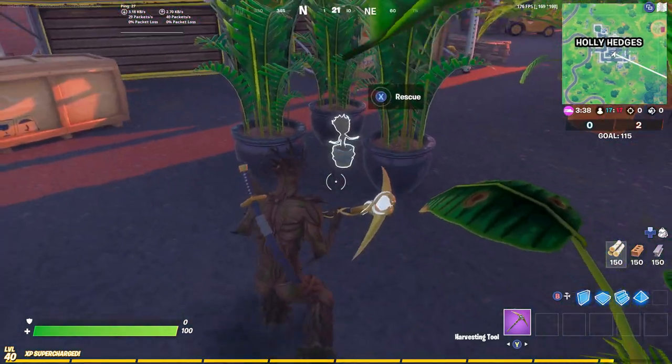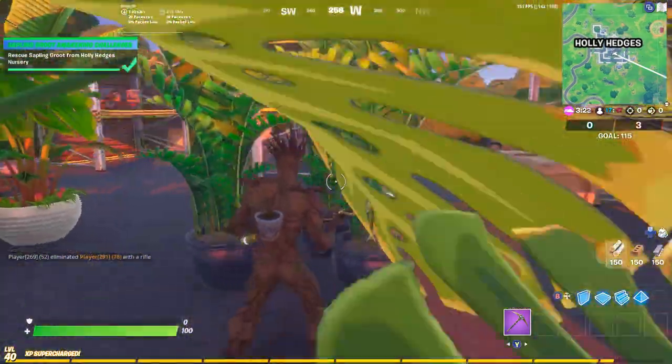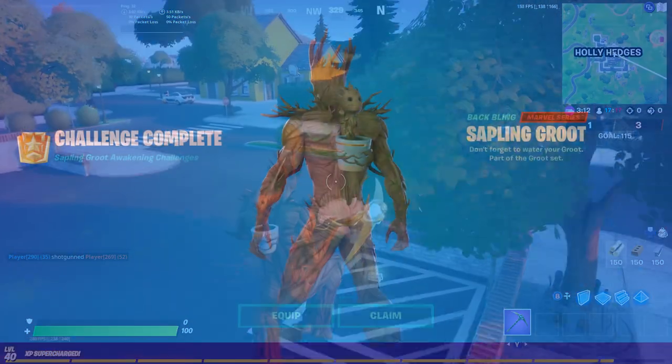Look at him go. He looks so cute dancing around, but I'm going to go ahead and rescue him real quick, just in case this guy decides to eliminate me. There we go. We completed the challenge, and we fully unlocked the back bling, the baby Groot back bling, which is awesome.